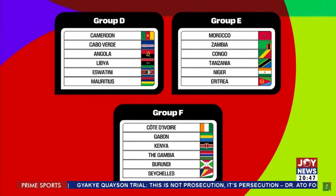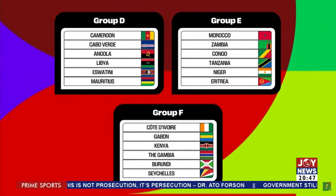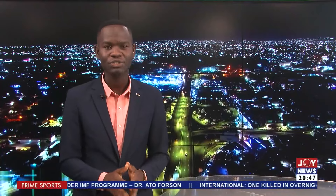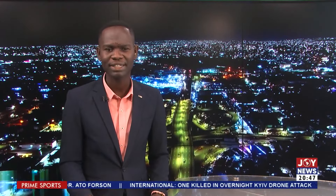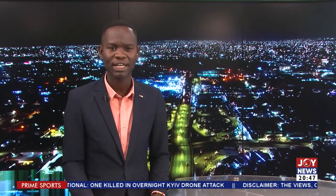We'll be getting some reaction from a Nigerian journalist shortly. Group D has Cameroon, Cabo Verde, Angola, Libya, Eswatini, and Mauritius. Group E has Morocco, Zambia, Congo, Tanzania, Niger, and Eritrea. Group F, that's where you find Côte d'Ivoire, Gabon, Kenya, the Gambia, Burundi, and Seychelles. We'll also get reaction from our Kenyan counterparts. Group G is Algeria, Guinea, Uganda, Mozambique, Botswana, and Somalia.